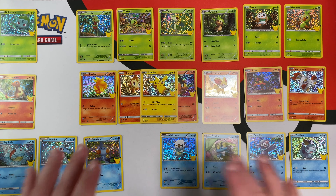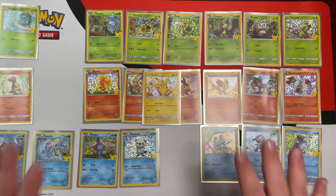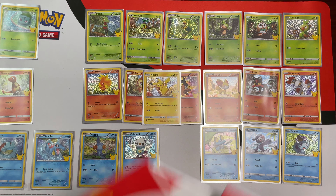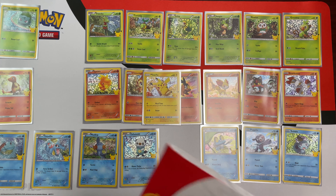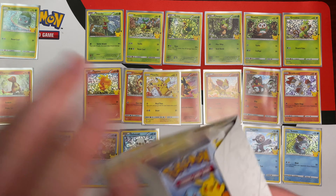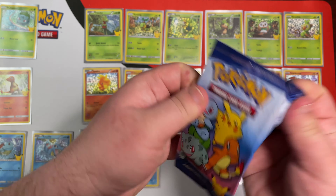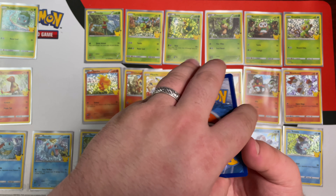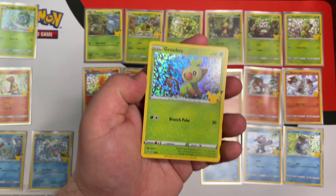We almost got there — I think this is pretty good. I'm honestly pretty happy with these pulls. As I was cleaning up and sleeving these up, I realized that I actually do have four more packs. I think I only did open 19, so I'm going to go ahead and open these other four in hopes of getting at least the last three we need. We have Bulbasaur, Sobble, Mudkip, and a holo we already have unfortunately.